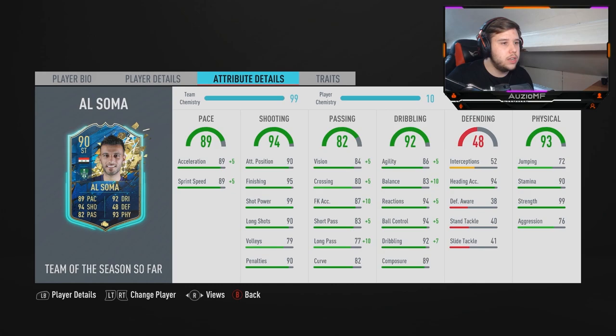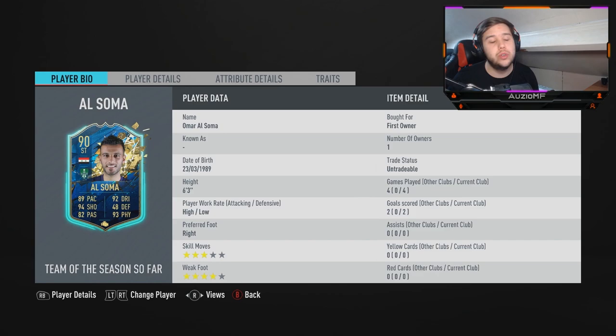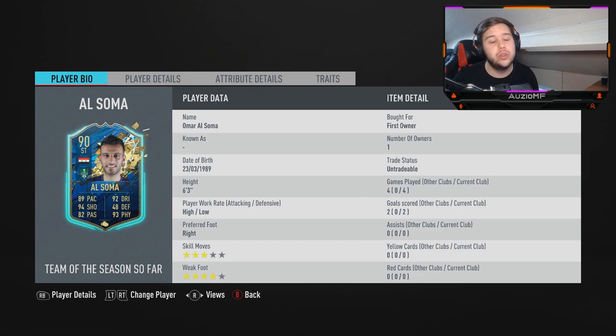I'm going to give him an 8 out of 10. He's not insane - the 3-star skill moves is a bit of a killer. The 6 foot 3 was not that noticeable because of how good the dribbling was, but I don't like how he was shooting the ball. And if you're telling me 99 strength, this guy better stand on his feet when someone like Virgil tries to bully him. He wasn't - he was getting bullied off the ball, shifted off the ball, and tumbling over. That is something I'm never going to like.